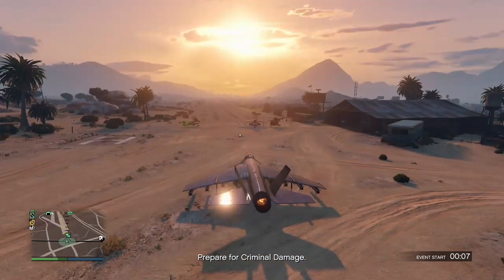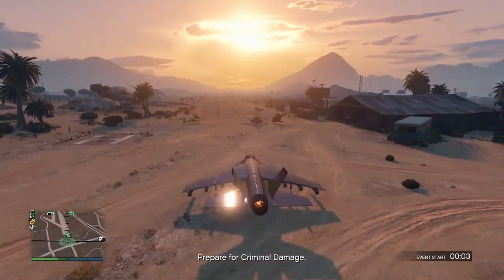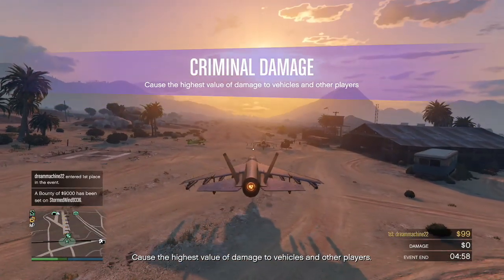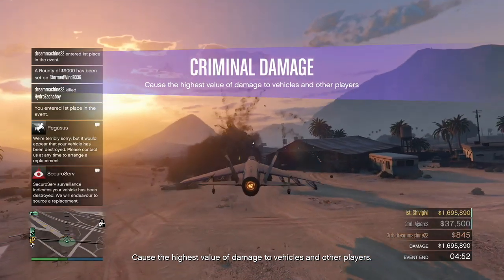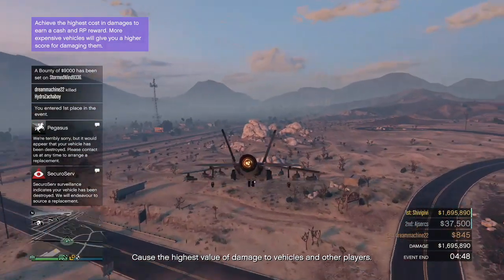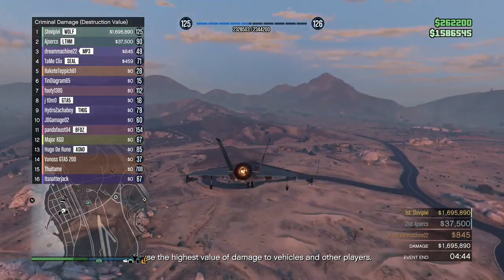Or if you're a low level you could fly over to the military base — this works for high levels as well — and you can just fly over into the military base, don't worry about the stars, destroy as many planes as you can and you should have a pretty good lead. Here I found a green plane at the airport that got me 200k, and the Hydra and the Buzzard got me 750k each.